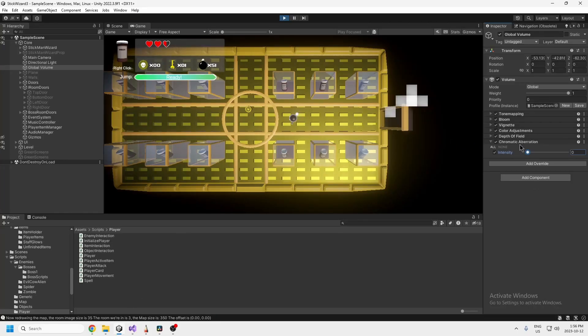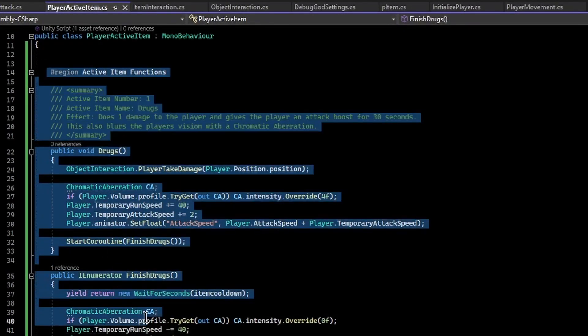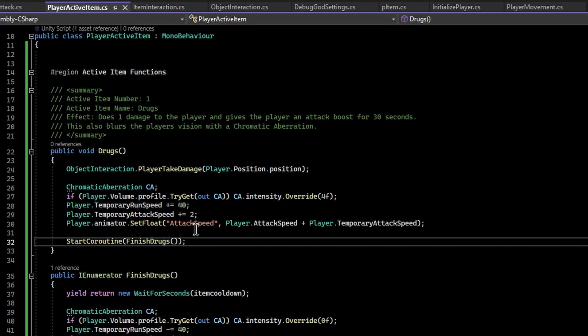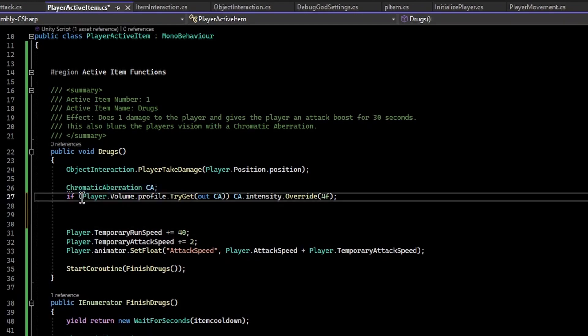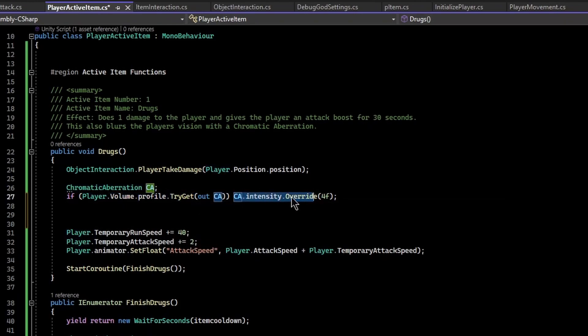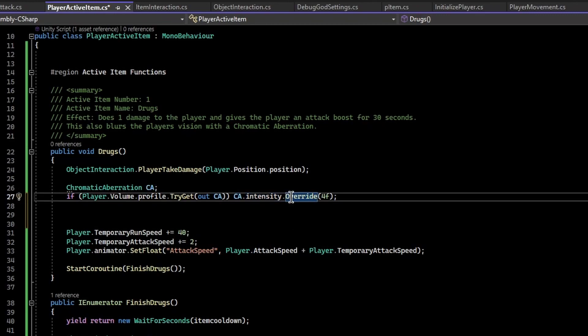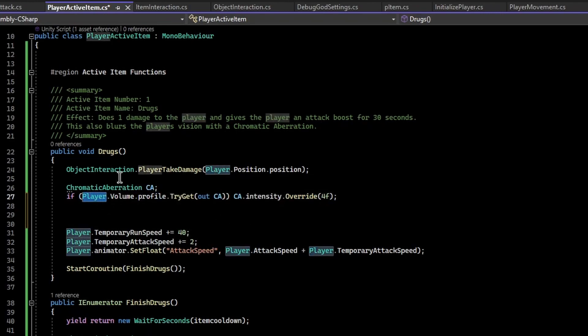Turn on the chromatic aberration and set the intensity to zero so you can easily change it via code. In the script that runs when you use the drugs, you declare a ChromaticAberration variable and use `playerVolumeProfile.TryGet<ChromaticAberration>` — it tries to get it and outputs it to a variable, or gives up if it's not there.